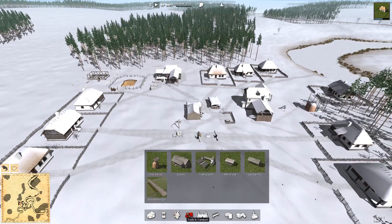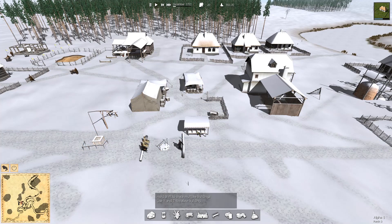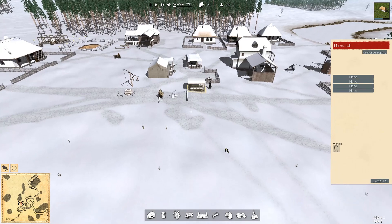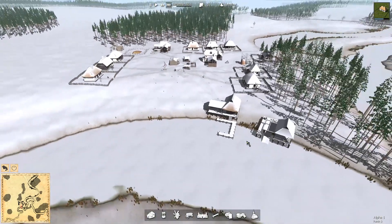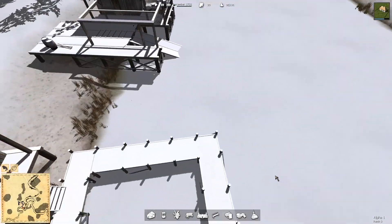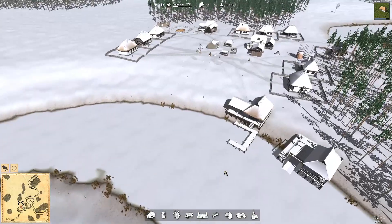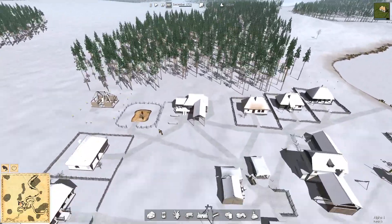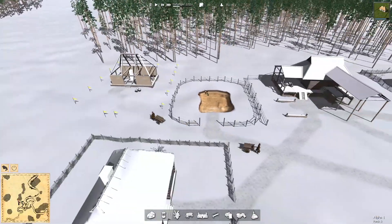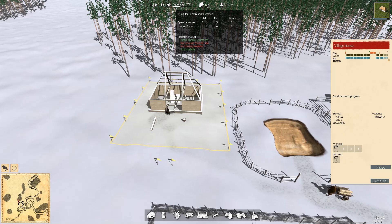We'll also look at putting up a market stall somewhere in the town center - somewhere along the side of the road there. It can be manned by a woman since I have a surplus of women at the moment. She'll sell fish once the man finishes constructing the boat. Now it looks like the lake is frozen - yes, it's now completely solid. I like that it's a little bit dynamic: it doesn't just freeze the moment it hits December but starts to get colder gradually and then freezes over.